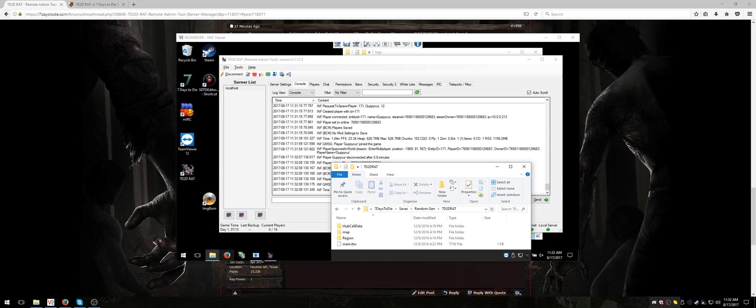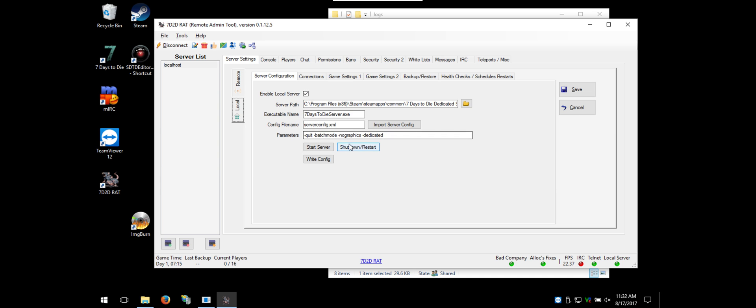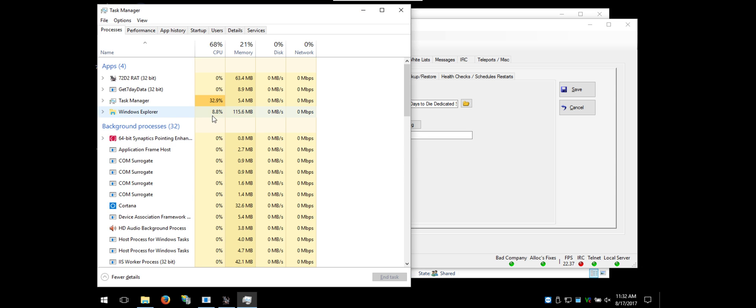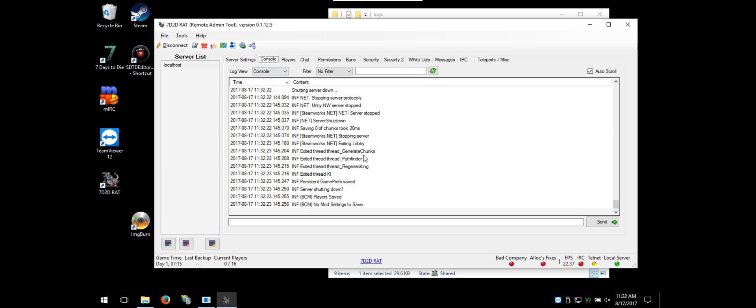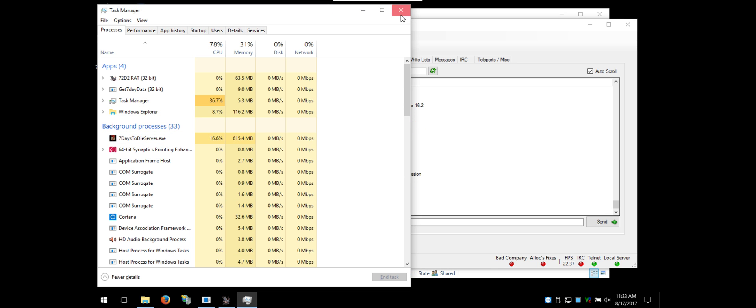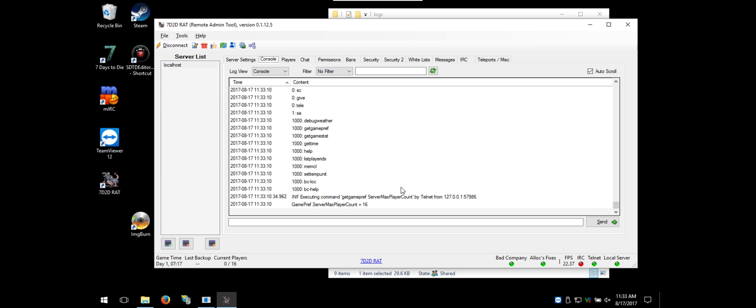Back in the RAT display — expanding the window — I have all green lights. The error is gone. Everything is working correctly with the fresh install.